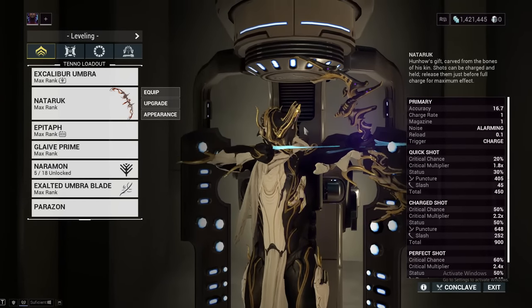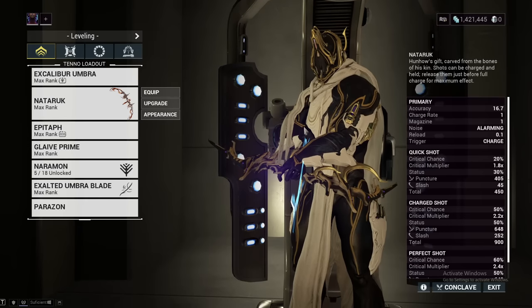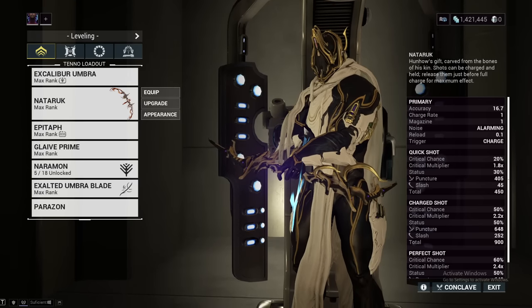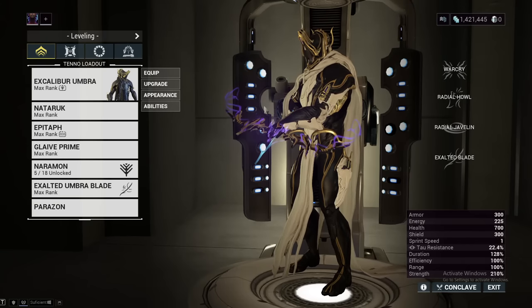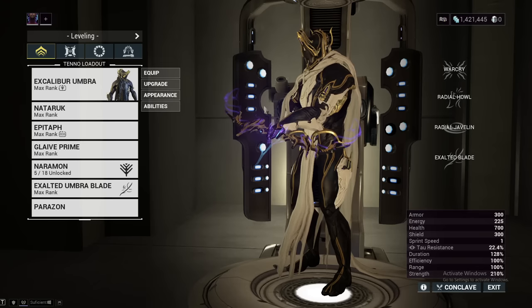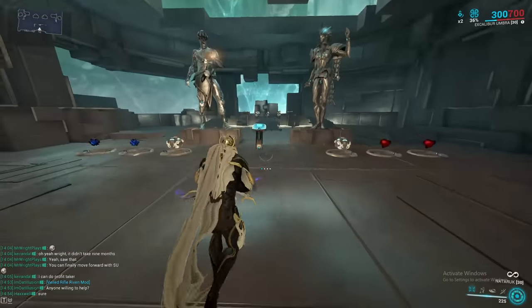The Naderuk is a sentient weapon given to you by Hunhao during the New War quest, so to have this bow you're going to have completed the New War and you will get it for free alongside a couple other things, but this is clearly the best one that they give you. Many people refer to the Naderuk as the Archaplasmore of bows, and that is for a good reason. The Naderuk has a couple quirks that I will go over very quickly.